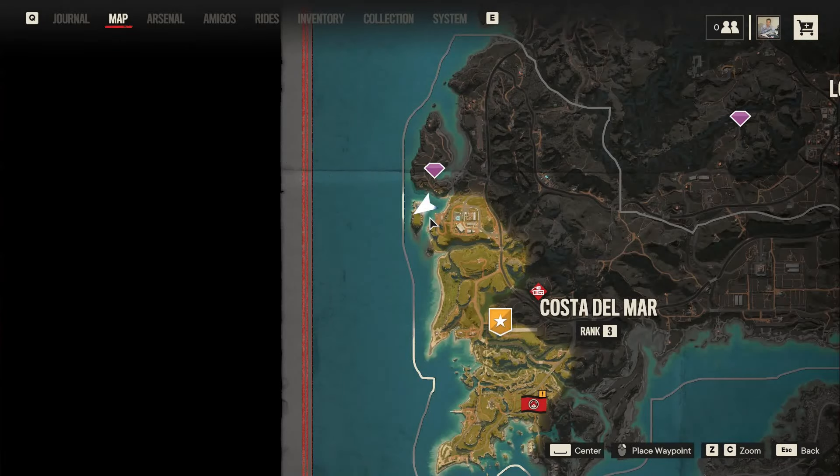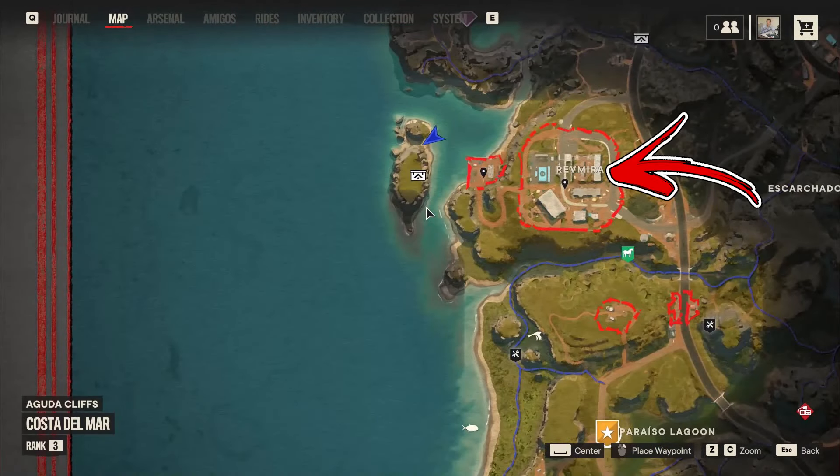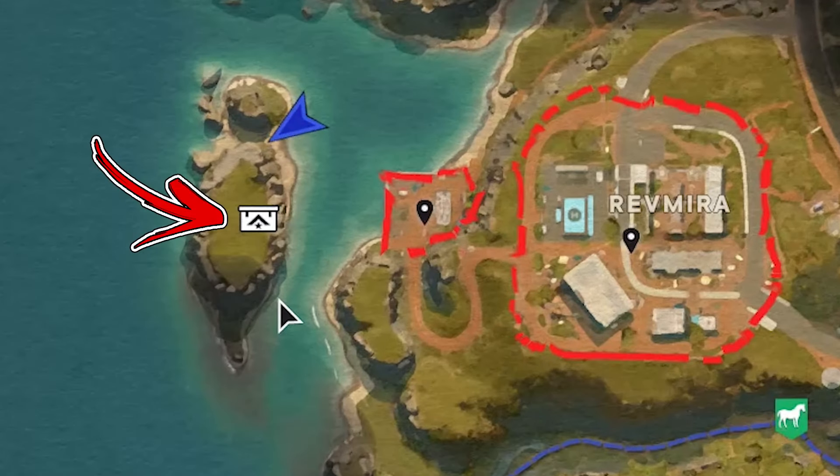On the top left side of Costa del Mar you can find a Renvira location. On its left there is also a small island with the Libertad Crate.